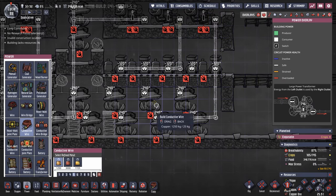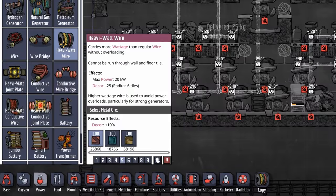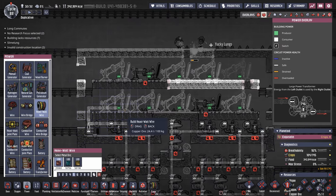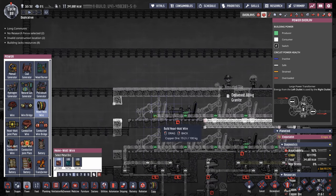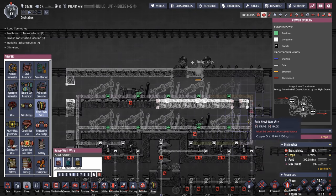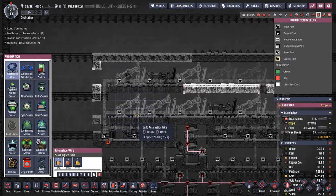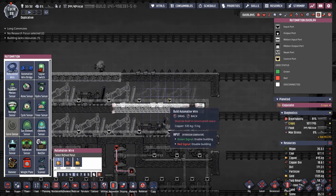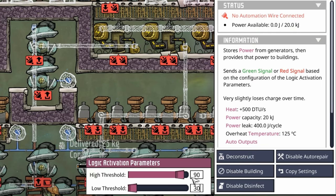On this side we only have two power transformers dealing with the rest of this, so just make sure you add it up and it doesn't come over 2,000 watts. Now we get to have fun with the heavy watt wire — you don't want to use expensive materials like gold amalgam so I'm just going to use copper ore. We start over on this side making sure we hit the battery, come all the way around, loop it over for the power transformers, head up and connect these. Now that we have the position on our hydrogen generators we can hook up the automation wire, starting from our smart battery and going all the way over. Normally with a smart battery you'd go 90-60, but because of how much power draw is coming out of this one battery I chose to go a little bit lower to reduce the time the hydrogen generators are triggering.